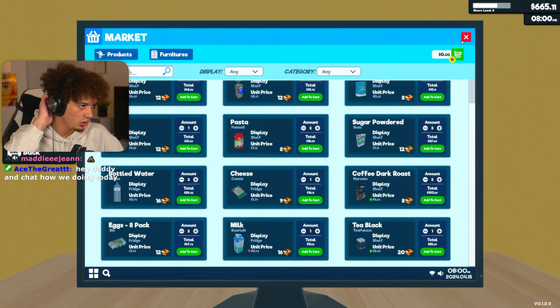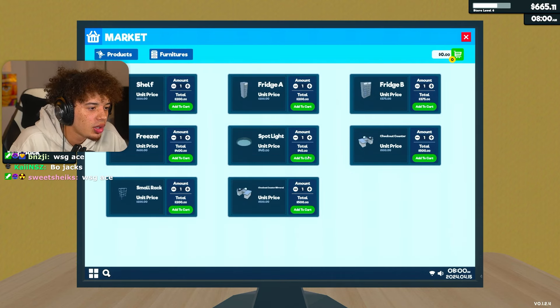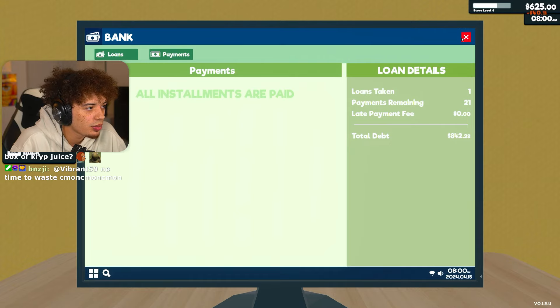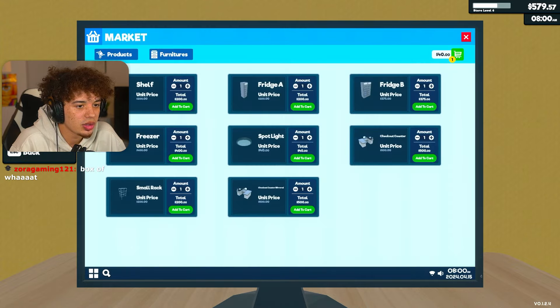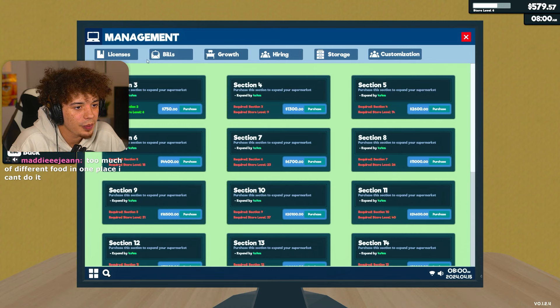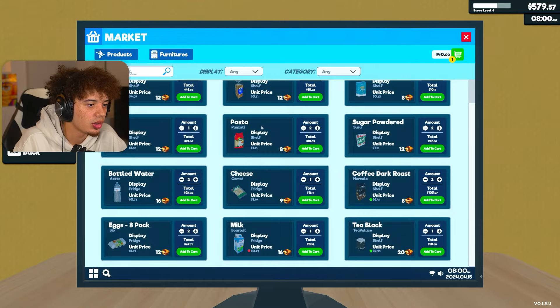Let's do $11. $11. $9. And then milk needs to go down to like $2.75. Alright, what do we need here? Let's pay the bills. I think this is probably going to be the last day and we might come back to this at another time. Hey Daddy and Chat, how are we doing today? Let's get a light - I feel like we need a light in here. Do y'all think the rack is worth it? It's $200 for a rack. The rack is for the storage room - so we can't even use that anyways, we don't have the storage room yet. I really want to hire somebody. Storage room costs $800.